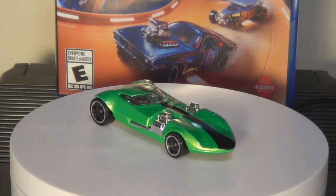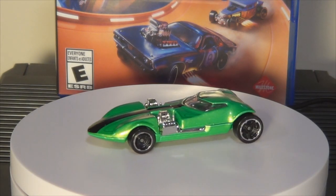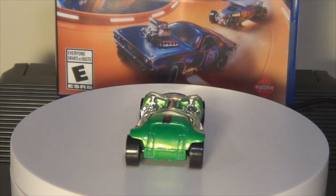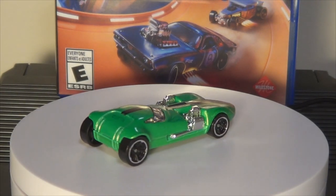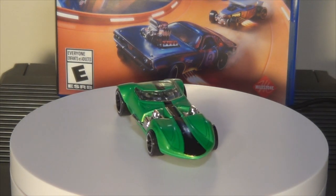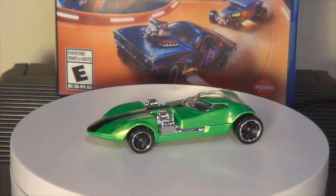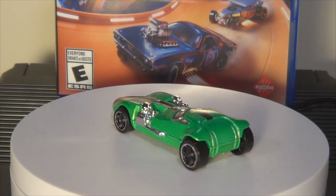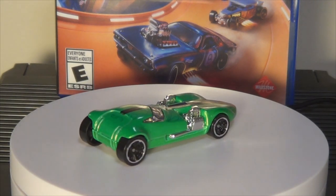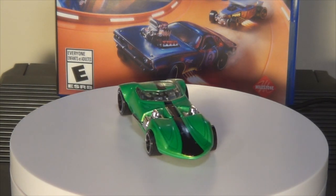I think the release they chose for the game is perfect — not too old, but not too new either. It was either 2014 or 2015, I can't remember, but it had a Team Hot Wheels promotional thing on it, with the character on the card back, and it was from the Then and Now series in the main line. I love that green — it's just a classic color on this casting. Twin Mill is basically the Hot Wheels mascot car. You see it on all the marketing and everything.